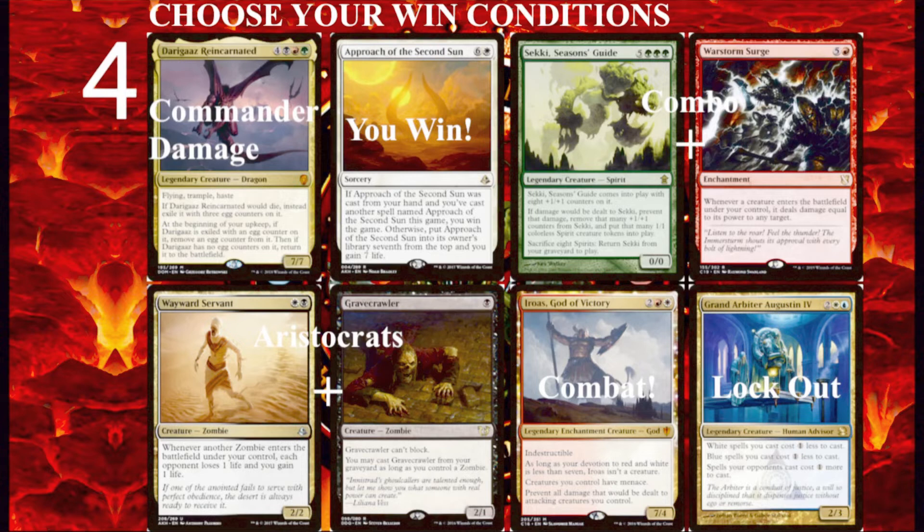There's also Aristocrats — a fancy name for draining your opponents' life. This strategy is named after a certain vampire deck that originally utilized it. Basically, Aristocrats is about sacrificing creatures, which causes one of your cards to deal the opponent damage, and then you recast the creature over and over again and drain your opponents out that way. You're draining your opponents by sacrificing your creatures, getting the creatures back, sacrificing them again over and over again until you kill your opponents.